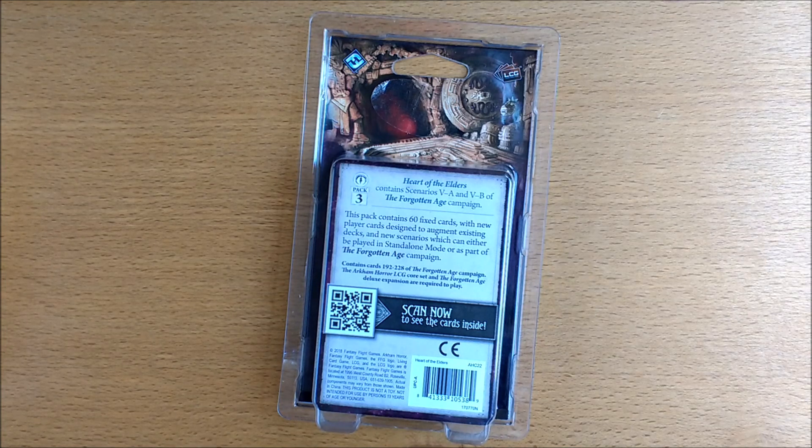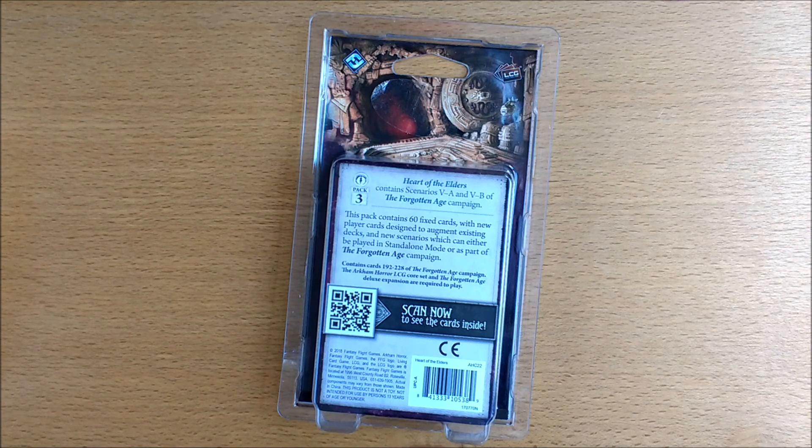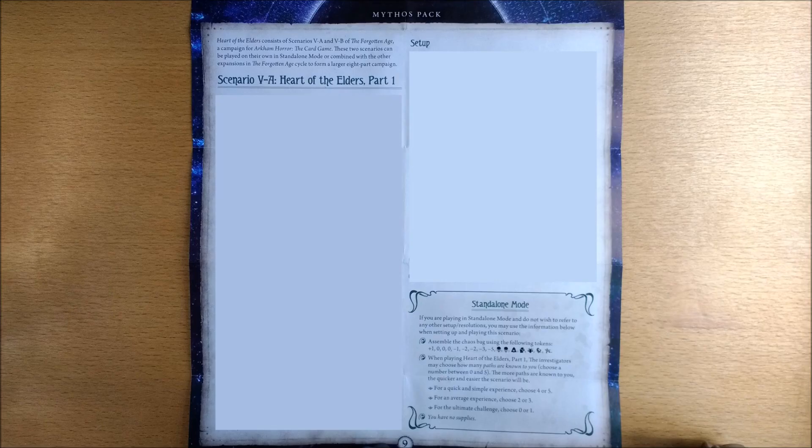We can already hear people pressing the dislike button. The setup instructions come on one sheet, and if you hadn't noticed from the clue on the back, this is a multi-part scenario labelled A and B. You have to play part A first, but unlike a normal scenario where you move on regardless after playing, something special happens depending on your success level. Here at the Arkham Chronicle we have a zero tolerance policy for spoilers, so we can't discuss it. But we do think this is pretty neat and definitely gets our thumbs up for good game design.